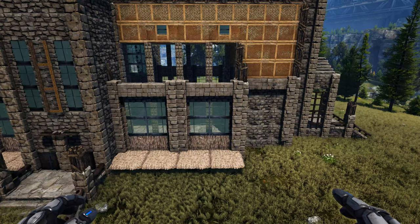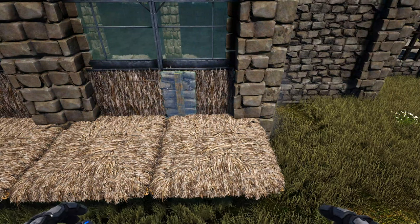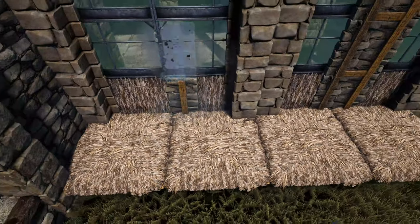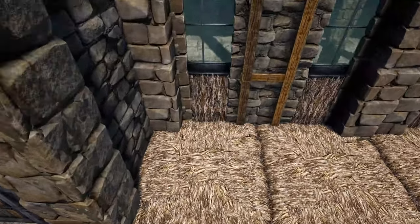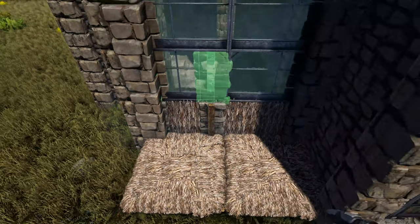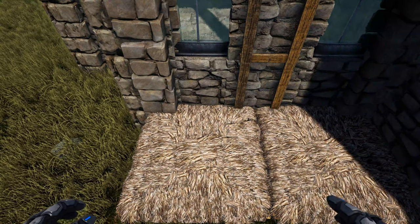Now we're finally going to make use of those thatch ceilings we placed at the beginning. Get out a stone door frame and rotate the snap point until you get the light blue one, and place that. Add two more on top, being very careful to get that light blue snap point and not destroy the greenhouse. Do that in the next three spots. Once all door frames are placed, get out a stone wall and replace that thatch wall we placed earlier. Go to the back corner and do the same thing in those two spots. Once done, pick up or destroy those thatch ceilings and repeat this step on the other side of the build.